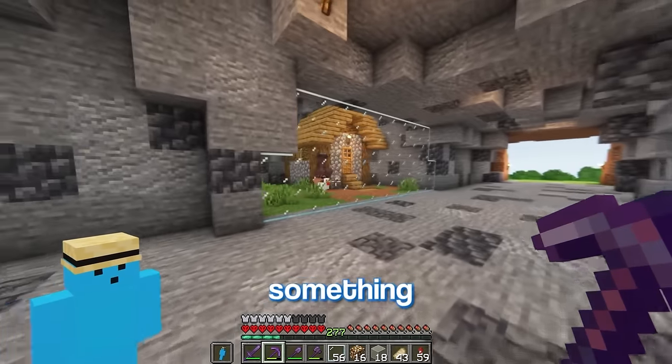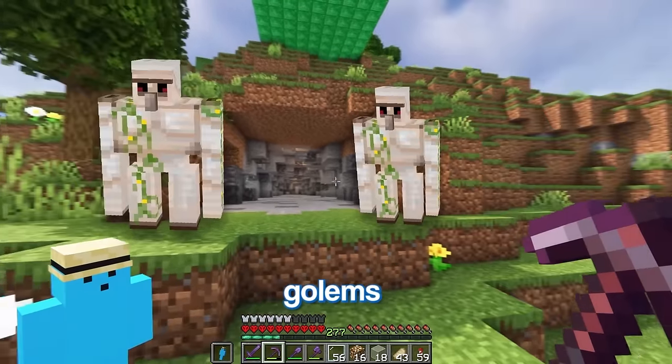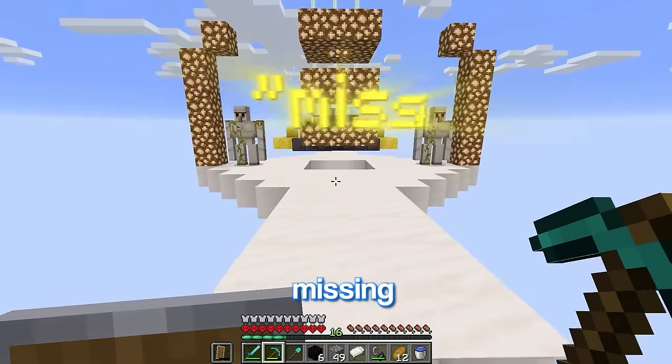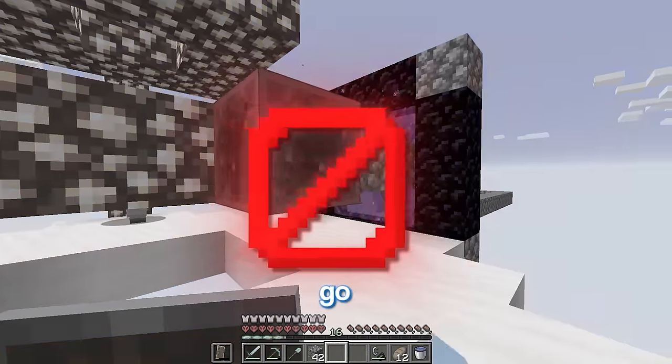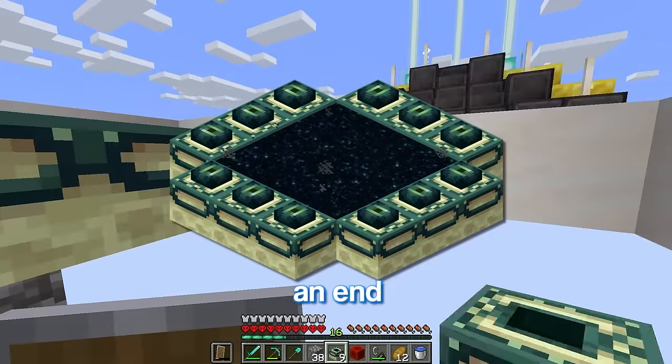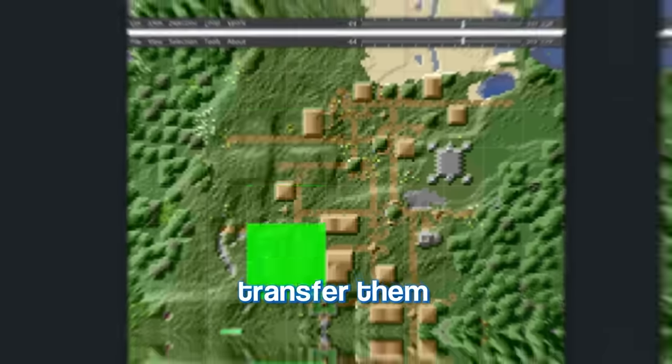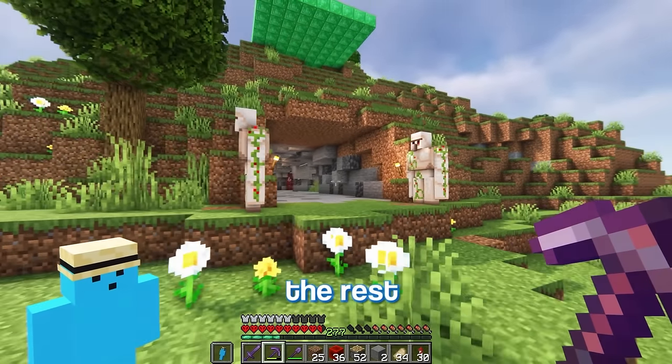Now with all these mobs in here, I'm going to need something to protect them — something like two iron golems with no AI. To get them I'll go to that same snapshot and enter dimension missing. These iron golems don't go through nether portals, so I'll create an end portal using the frames from last episode. And there we go — now we can transfer them and they'll be protecting the mobs for the rest of eternity.